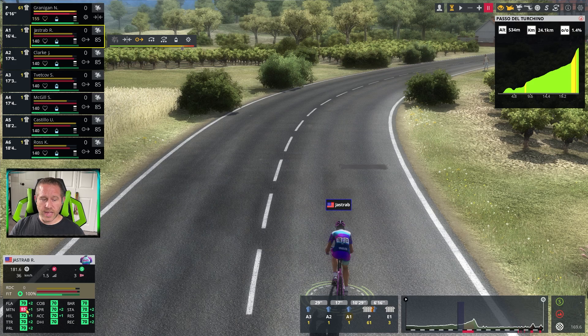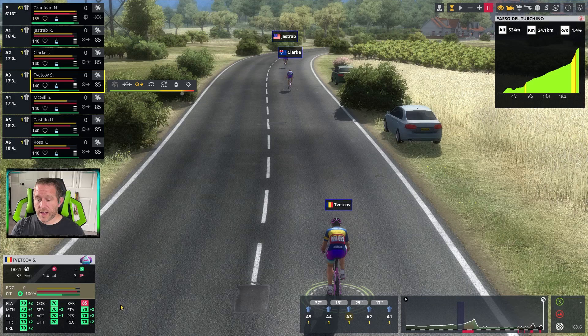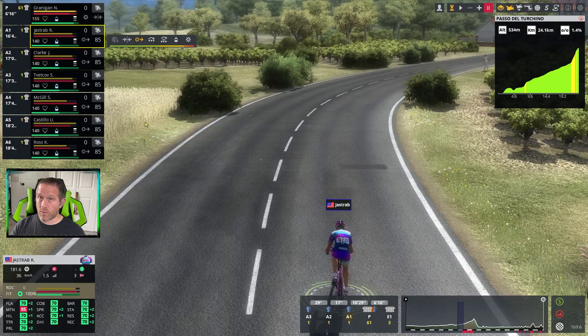For this test, outside of one or two attributes, I've made all the riders besides Noah Granigan — six guys — with a 70 across the board. They all have 100 fitness and a zero race-day condition for consistency. Jastrab has one variation: mountain at 85. Clark has an 85 downhill. Vetkov has 70s across the board with an 85 Bravour. All three of them have identical usage on their green bar and identical maximum remaining.